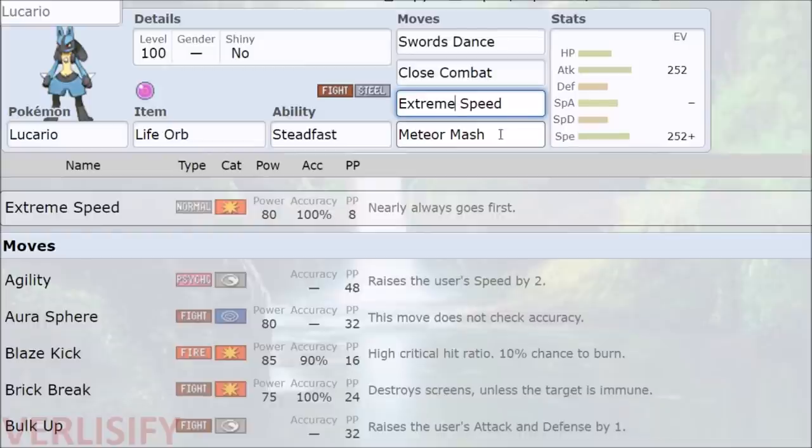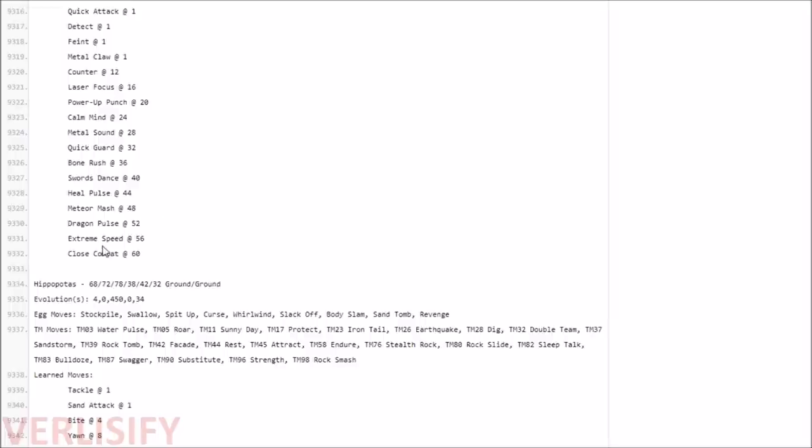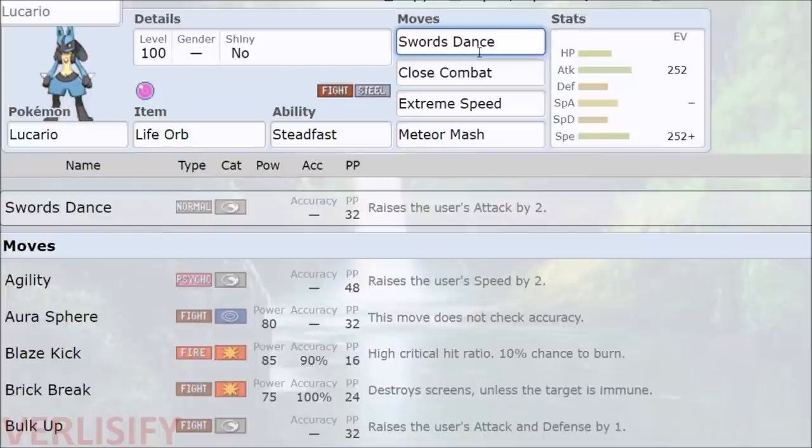If Froslass with Focus Sash becomes too much of a problem, you might wish you had Bullet Punch, but until that happens Extreme Speed is going to be just fine. Also it's easier to get, because it's part of the level-up on Lucario. So the moveset is: Extreme Speed, Close Combat, Meteor Mash, Swords Dance. Crunch is going to be an egg move, but this is just a very level-up friendly Lucario.